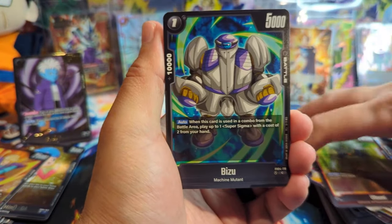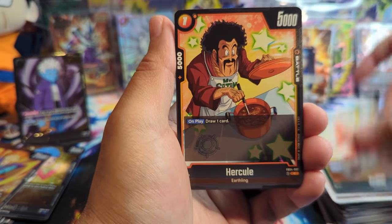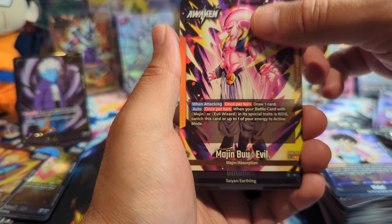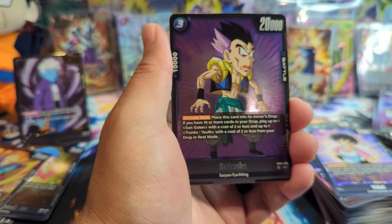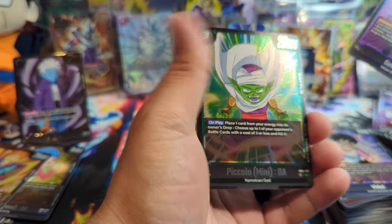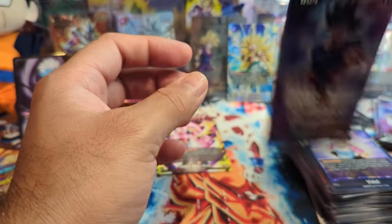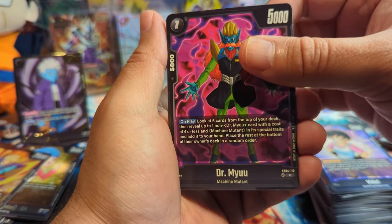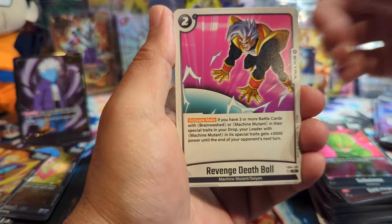If we pull like an alt art secret rare slash god rare, that would be insane. We have a Bizu, Videl, and another leader — the new Majin Buu leader, Majin Buu Evil. The alt art on that looks sick too. Second time a leader appeared in a non-standard position. We have Piccolo Mini Daima. Bandai is just throwing caution to the wind and changing everything up — like doing the One Piece thing, going back to how Masters handles it, leaders not always in the front. We have Dr. Mu, Kibito, Son Goku, Revenge Death Ball.